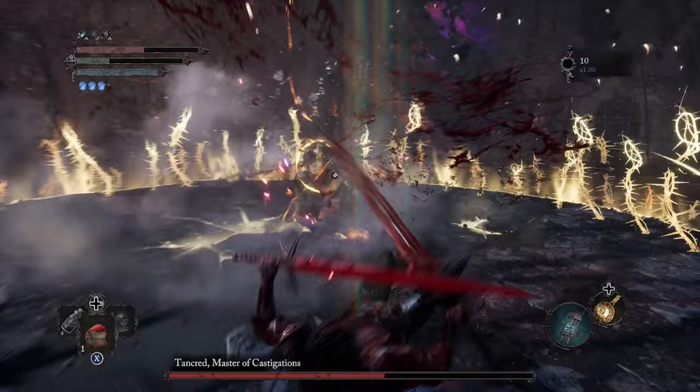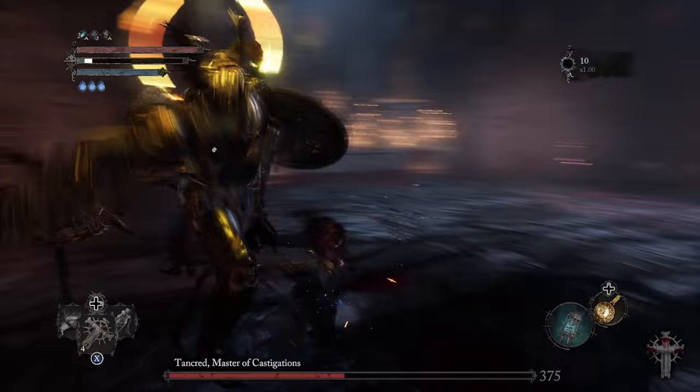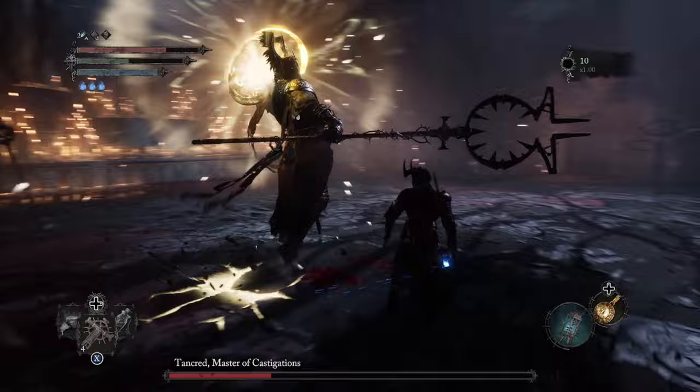My advice is to stay as close to the boss as possible. A lot of the bosses within Lords of the Fallen, when you're too far away, actually become a lot harder. So the closer you are to the boss, the easier his attacks are to dodge, and he's not going to do as many of his attacks. Be patient — look for those very small windows where he telegraphs his moves, get behind him, and then hit him once or twice, then move away as he starts another move. The one thing that kept getting me was being overconfident, getting greedy for hits, and then getting killed.